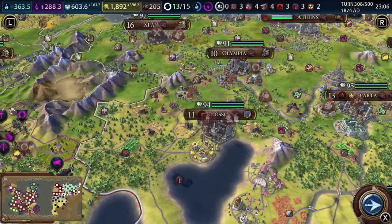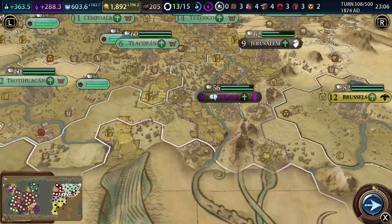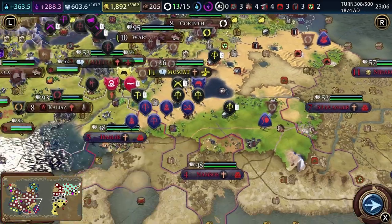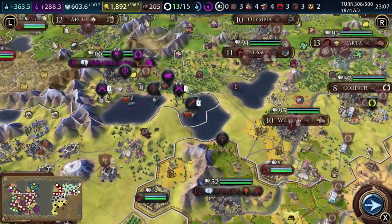Moving the camera around the map and zooming in or out never proved to be slow even on huge maps during the late game. There are some rare hiccups here and there, depending on how large the visible map is and the units deployed, but all in all, I have to say that this is way smoother than I expected.